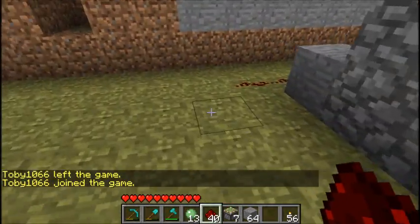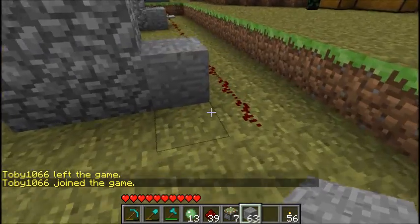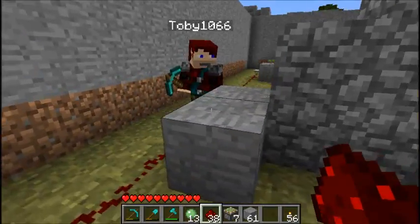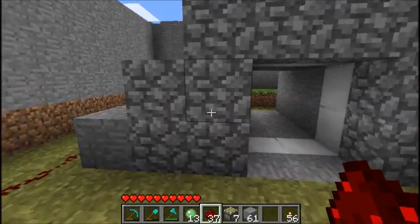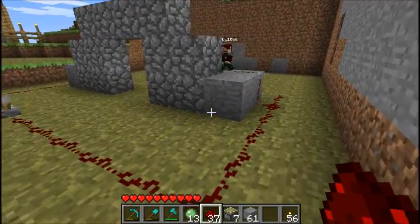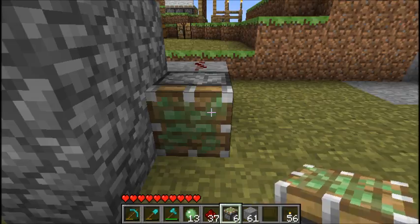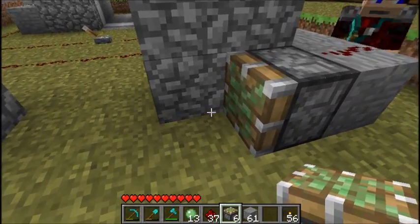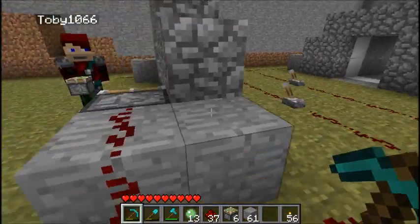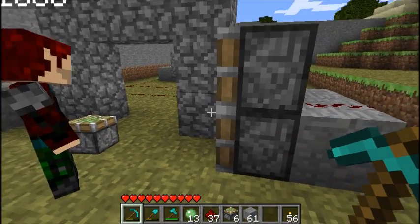Now if you extend that a little bit, you'll need to place a block here because you need to raise up your redstone connection for the pistons that are higher up. As you can see, there are pistons here and there are pistons here and they connect slightly differently. So we place a sticky piston here and here.